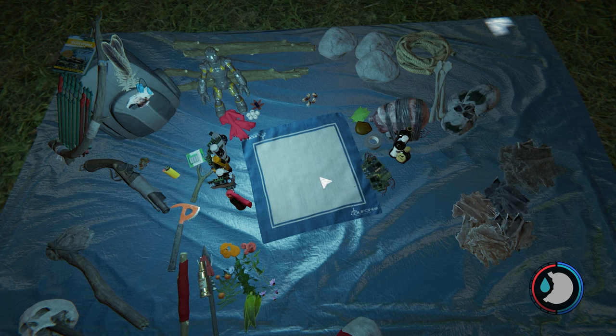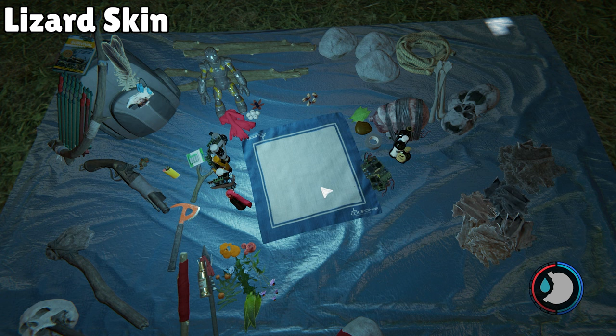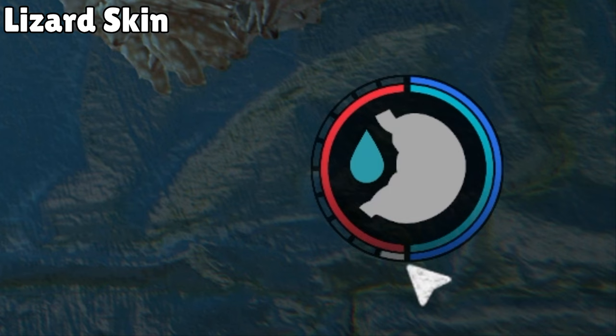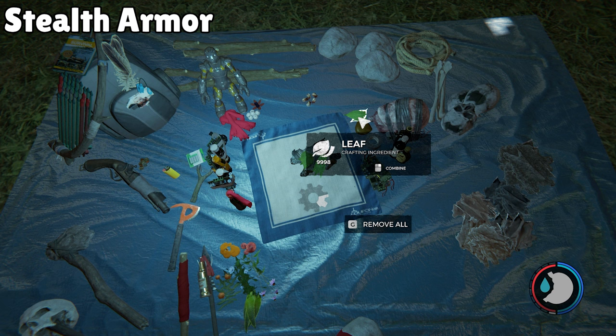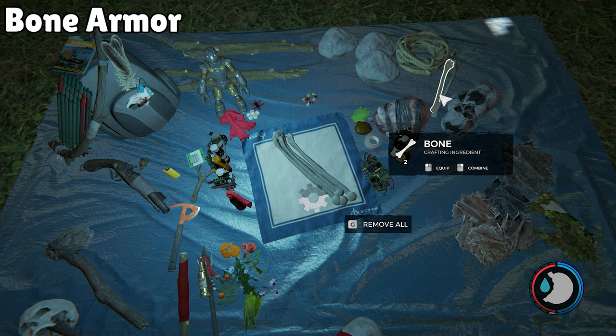That wraps up projectiles and arrows. Now we're in the clothing and armor section — things that help you survive different terrains and protect yourself. First up: Lizard Skin Armor. Kill a lizard, skin it, and one piece of lizard skin equals one piece of lizard armor. Next, Stealth Armor makes it harder to be seen and heard: one lizard skin plus 15 leaves gives you one piece of stealth armor.